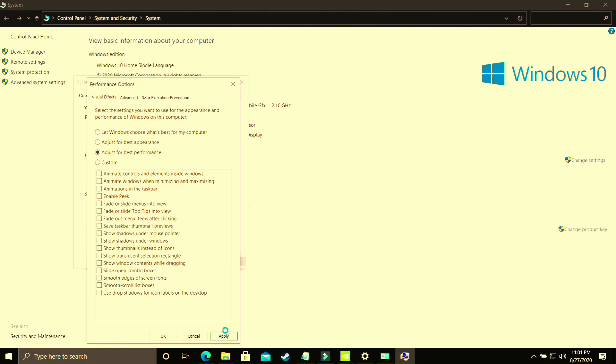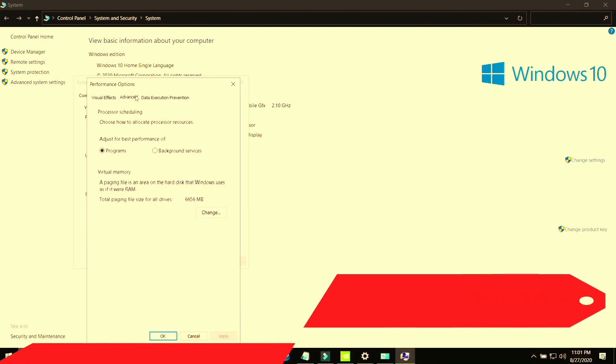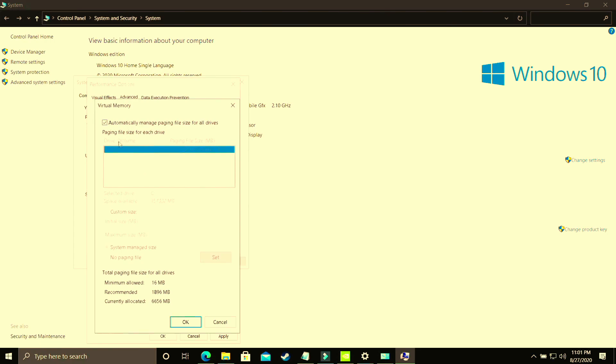It will take some time to apply these settings throughout your PC. Once applied, proceed to the second half of this step. Go to the Advanced tab — as you can see, you can see Programs. Do not select background services; select Programs. Now click on Change. Deselect the automatically managed paging file size option. Then select the drive on which your game is installed — if you have multiple drives, choose the one with your game.